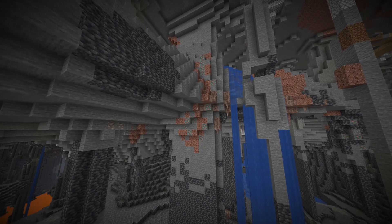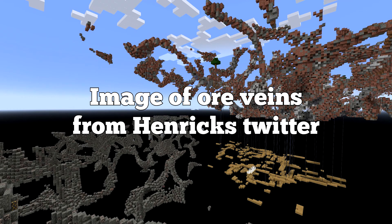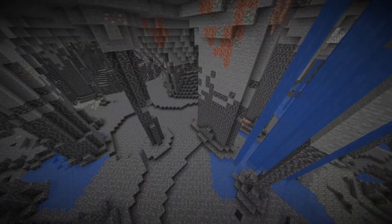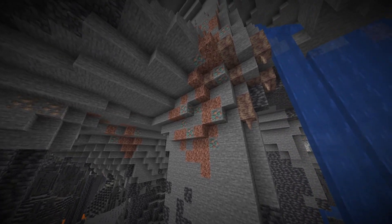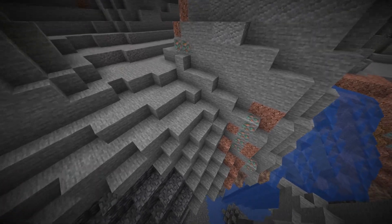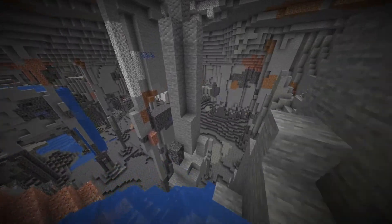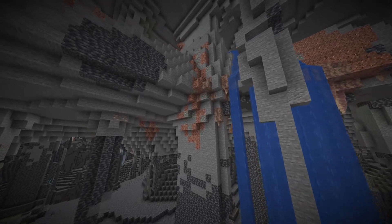Also using this data pack, we'll be able to find new ore veins, which are going to be massive structures. There are going to be two of them — one for copper and one for iron. The copper one generates above Y0 and the iron one generates below Y0. They're kind of rare, but I believe I found one here. We can see the copper with all the granite. The copper ones generate with granite mixed in, and they're going to be massively large — there's just this big line of copper.